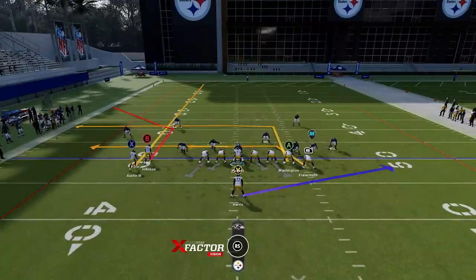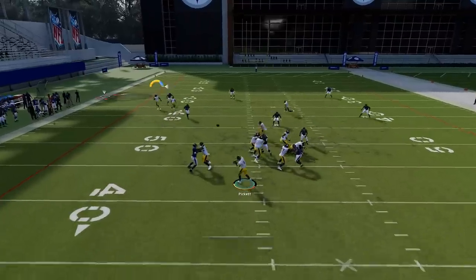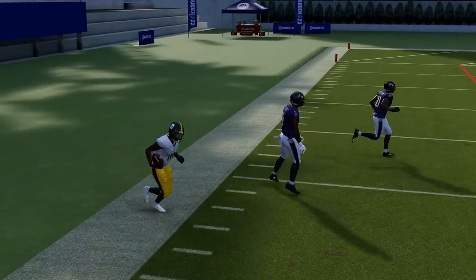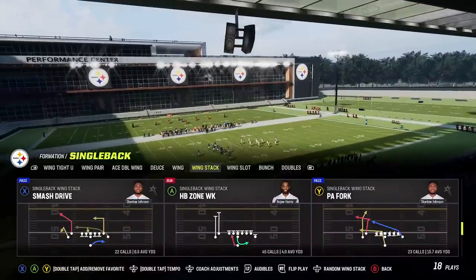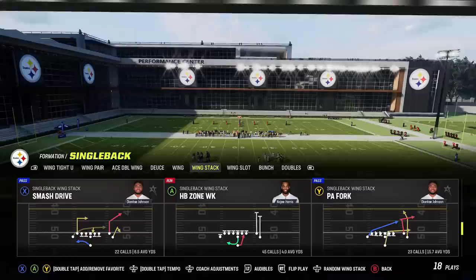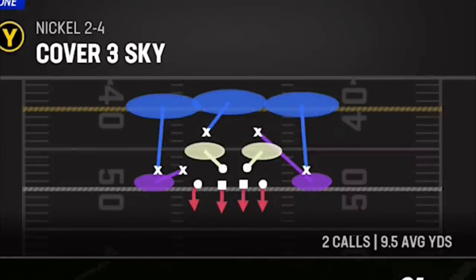Very easy versus man or zone — it's going to get open against just about everything. Now I'll back out and pick cover three, because this is also a cover three one-play touchdown. I'm going to go ahead and flip the play, so pick that on the defensive side — we'll just pick a random cover three.